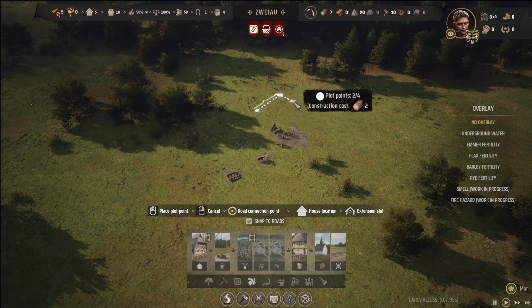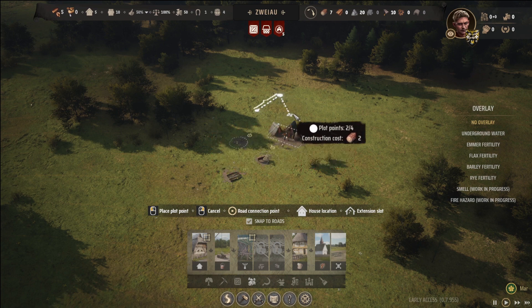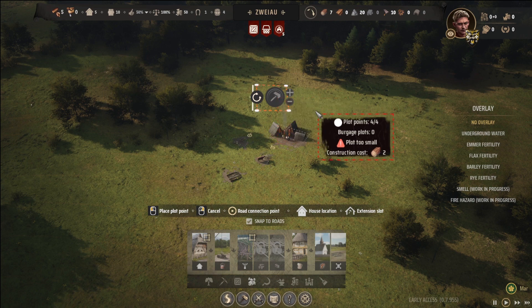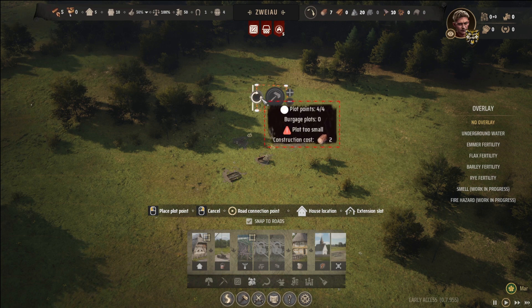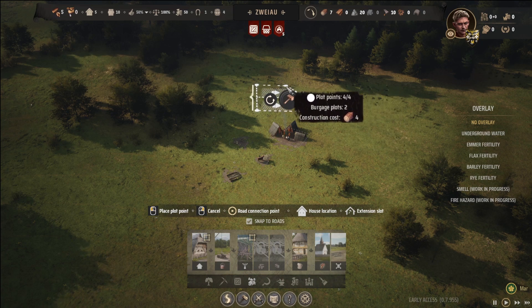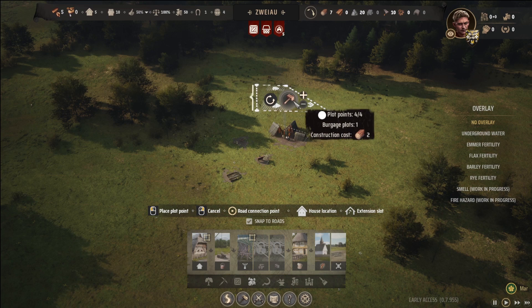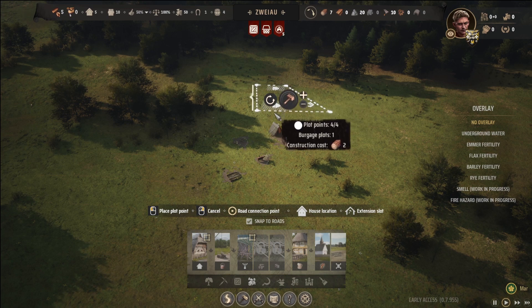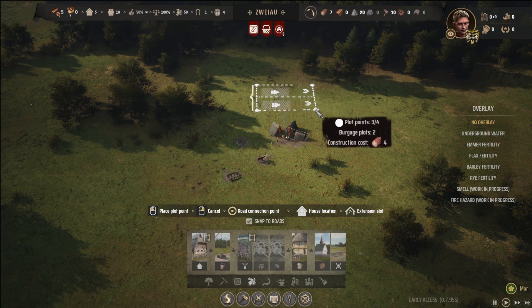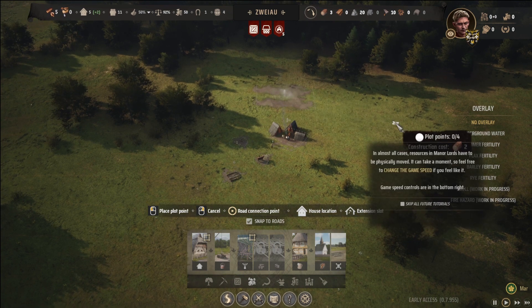I'm going to go ahead and build a forester's hut. Some buildings have flexible borders. Place four points to designate an area. Oh my goodness. This is, not going to lie, kind of complicated. All right, let me work with this. Plot too small? How big does the plot need to be? Let's make it even bigger, I guess. There we go. In almost all cases, resources in Manor Lords have to be physically moved. Feel free to change the game speed if you feel like it.